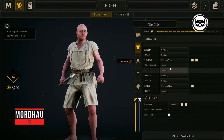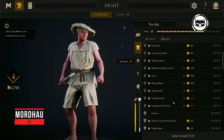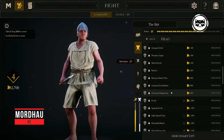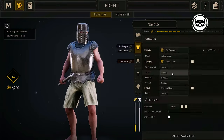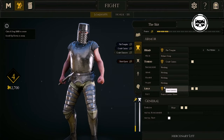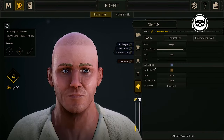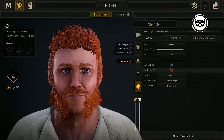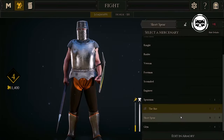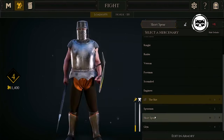Mordau. Perhaps in a game aimed at continuous battles in a medieval setting, the character's appearance is not the main thing — but the developers of the online action game Mordau think differently. Their game has an advanced editor through which you can sculpt a unique fighter, giving him a variety of features from hairstyle and physique to voice and chin size. In addition, the choice of equipment is an important aspect of the game, and the authors did not fail in that regard either. A huge selection of armor will open before you, and each piece performs not a decorative but a utilitarian function on the battlefield.